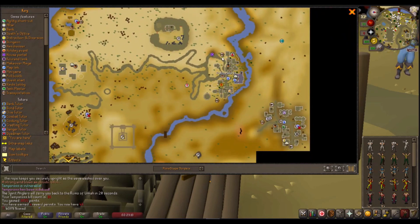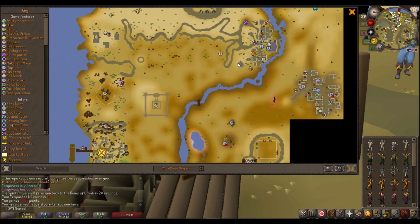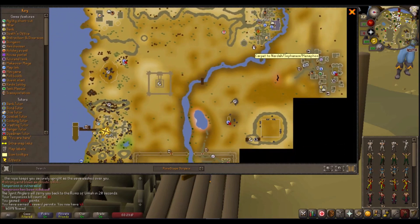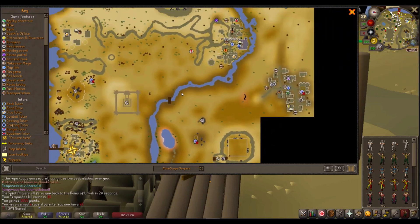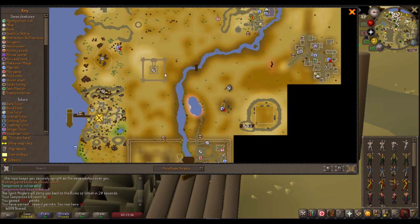If you have completed some desert quests, then you can actually ride the second carpet down here to Menaphos and head just northwest to the ruins of Unkah. If you've not completed any desert diary or desert quests, you'll run south through Pollnivneach Beach and then southwest along the river until you get to the little pyramid out in the middle of nowhere, then cut slightly more west to reach the ruins of Unkah.